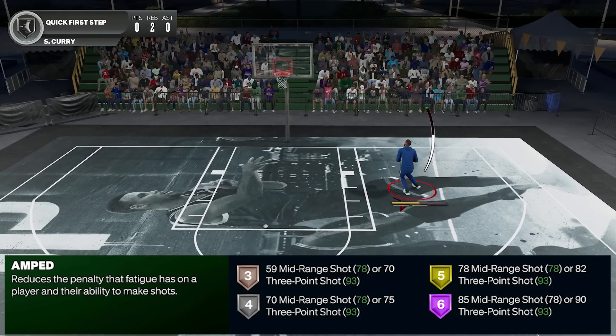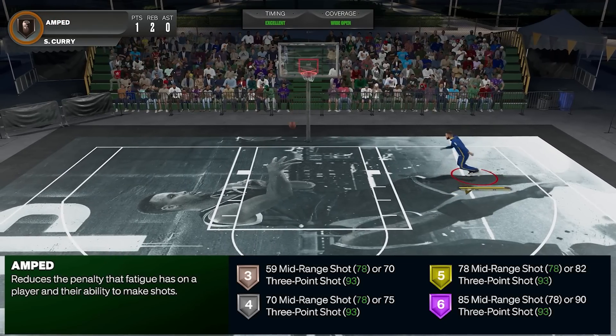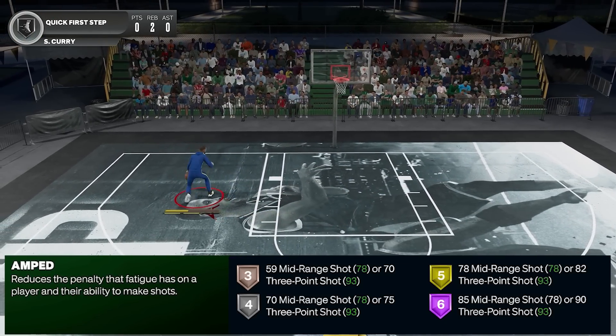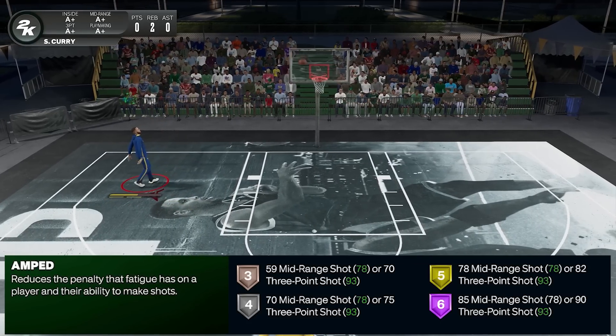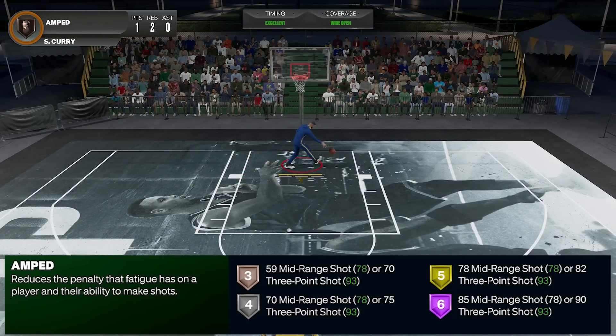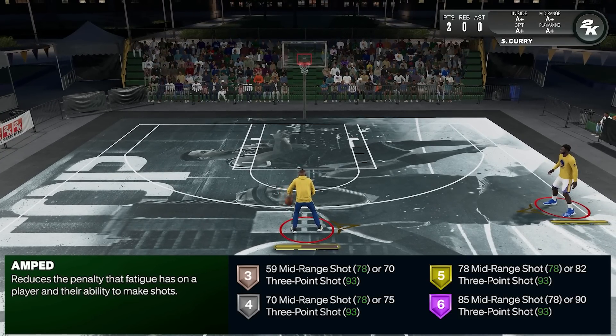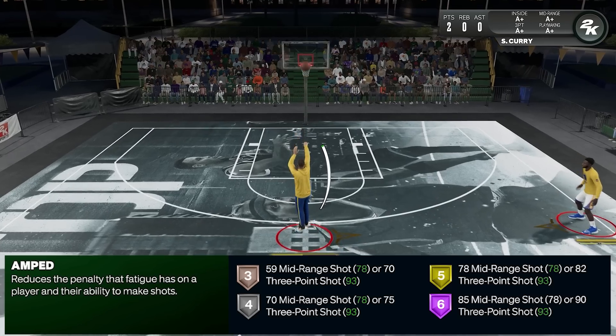Now the question is, how do you activate the badge? For the short answer: your stamina should be drained enough before taking the shot. The bar should be drained up to somewhere around the midpoint. In terms of shots, it can work on 2s, 3s, fades, step backs — pretty much all jump shots.